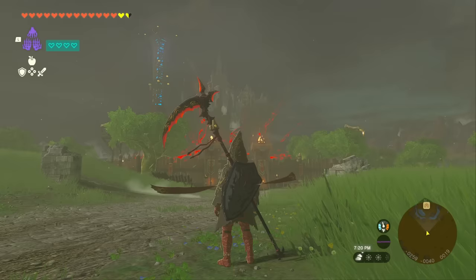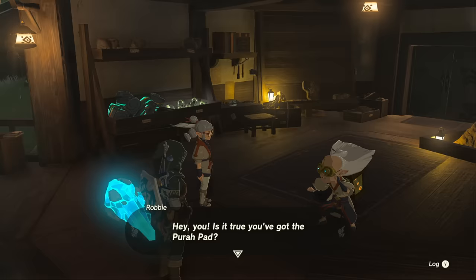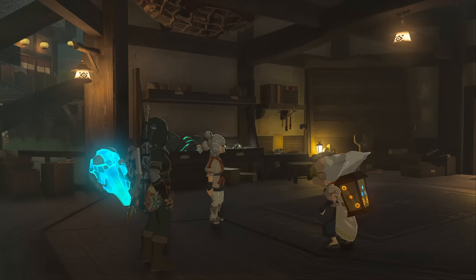And maybe even the shield that goes with it too. The first thing you're going to want to do is head to Lookout Landing to the main building and talk to Robbie and Josha to pick up the first quest line for the depths. They're going to tell you they're doing an investigation down there and they need your help. Robbie's going to end up leaving and going down to the depths and you have to find him.